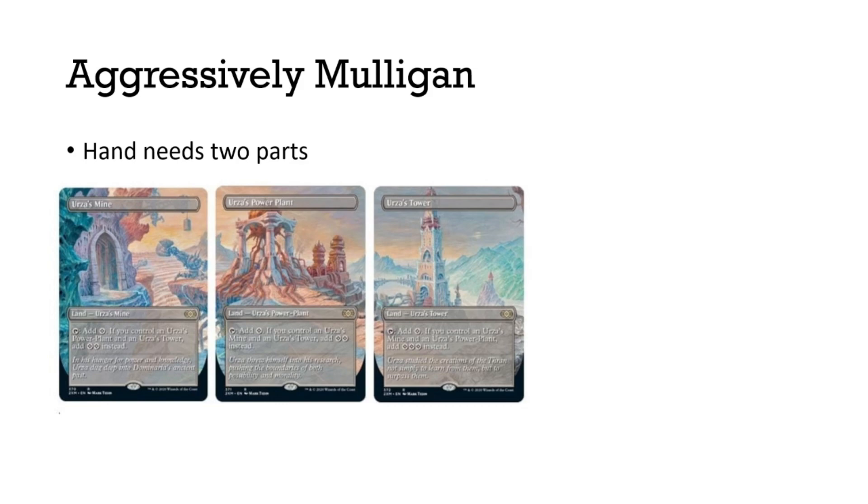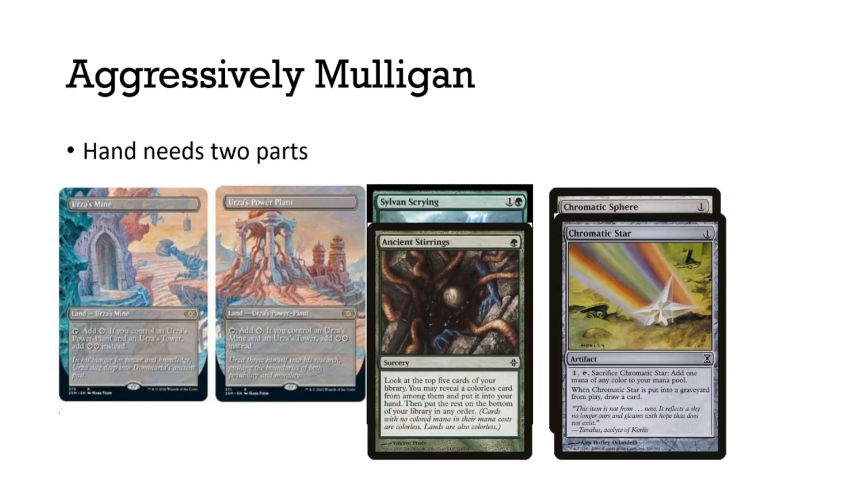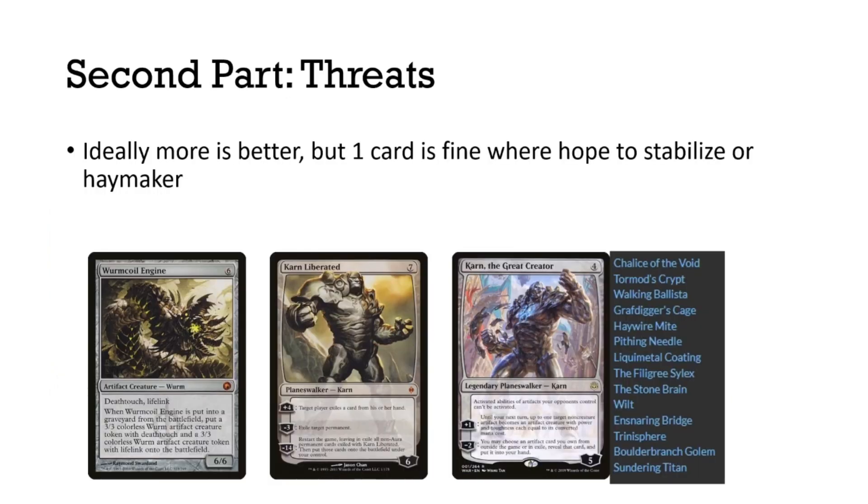One thing about Tron is that you can mulligan very well and you should aggressively mulligan to make sure you play Tron right. Our hand needs two parts. First, a way to get our Tron lands: we can have natural Tron — drawing the Tron lands naturally — or we can have two Tron lands and Expedition Map, which is pretty much the equivalent, or we can do the line mentioned earlier using Chromatic Sphere or Star. This can take three to four cards. The second part is a threat — there's no point making all that mana if we're not doing anything with it. The second part of sculpting a hand is having a threat, and of course more card advantage is better.